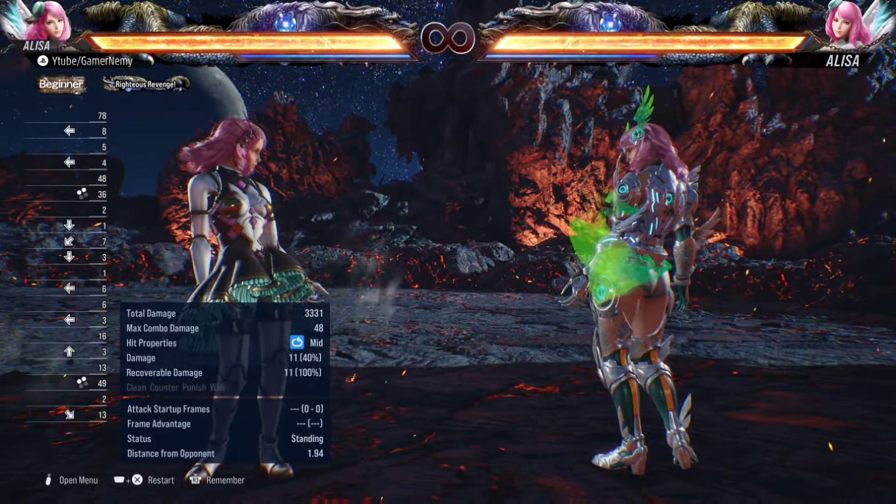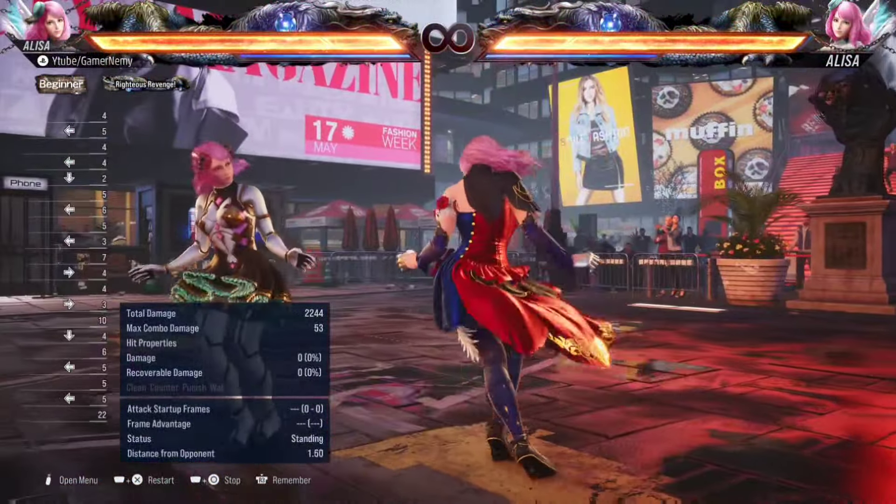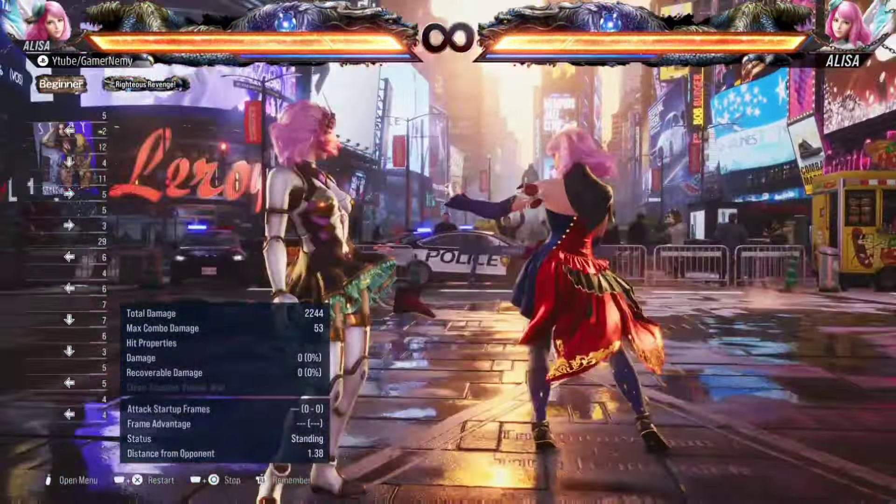Throughout this video I've mentioned that Alisa is very strong at max range — range two, range 2.5 — and this is where moves like running two come into place. Running two is basically a Claudio running two: a running move that's plus five on block, but it is a high, so you have to be very careful. This is where the risk factor comes into play when playing Alisa. High risk, high reward, but it's still a strong move. You can also go into chainsaw stance on block by pressing one plus two after the running two lands.